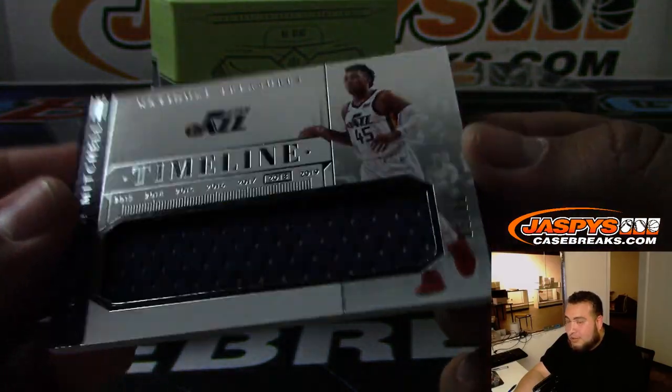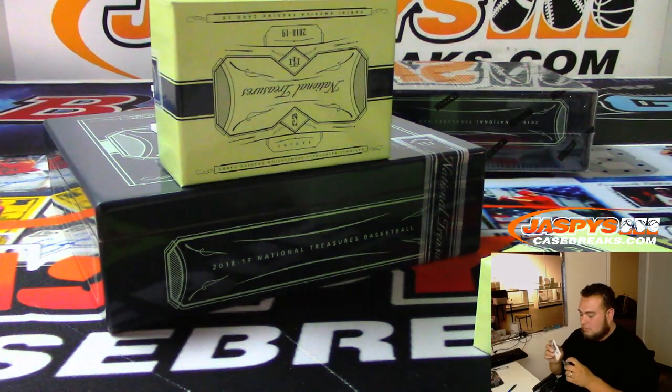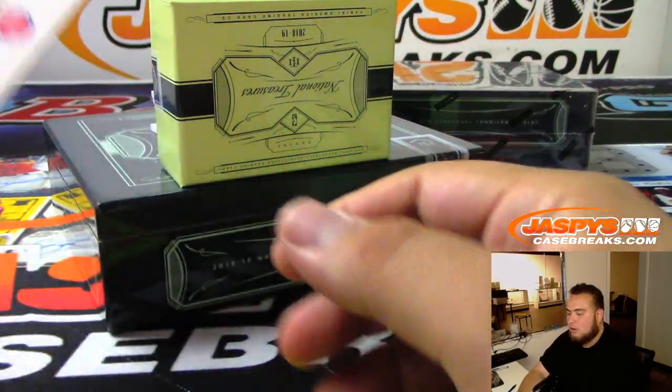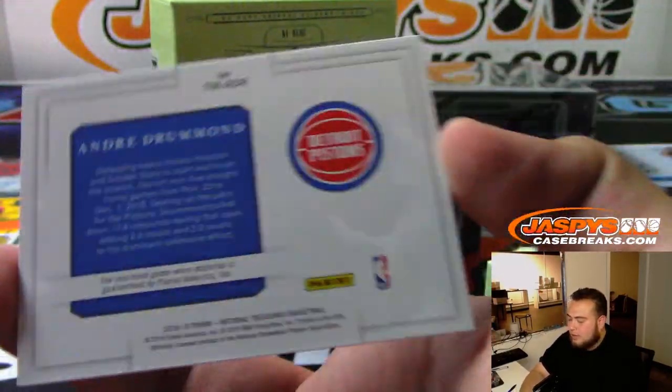We got Donovan Mitchell to 99. We got a Timeline — Andre Drummond to 25. Three-color patch.